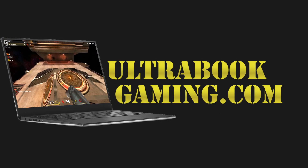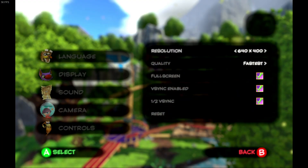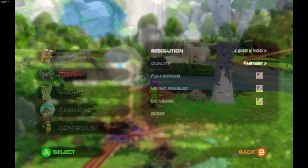Hi, I'm James, and in this video I'm taking a look at Yooka-Laylee playing on Intel HD 620 graphics with a Core i3 7100U processor. We're running the game here at 640x400.